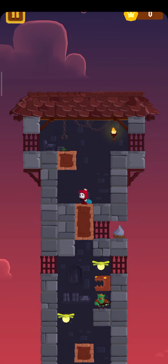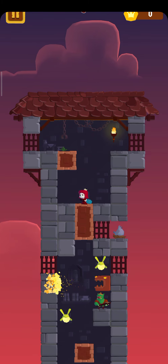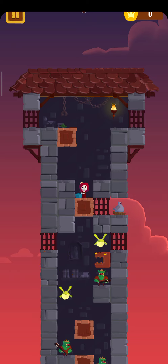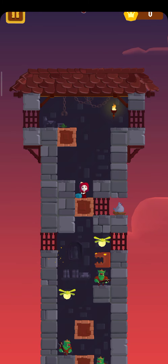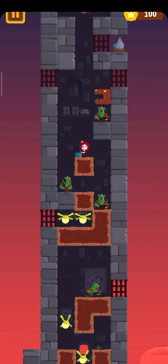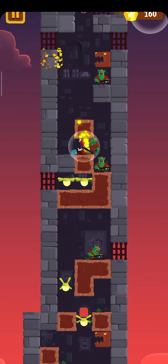Some blocks don't have any gifts to offer, so you can ignore those. There are also railings — if you happen to be in line with those railings, you will be killed instantly. There is also a block shooting flames, which you need to avoid as you descend.